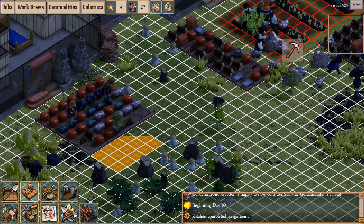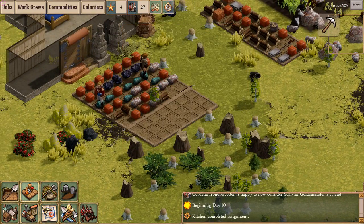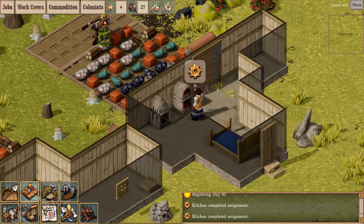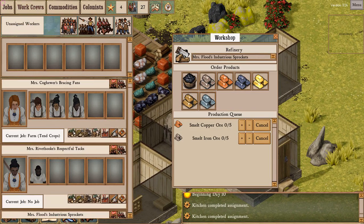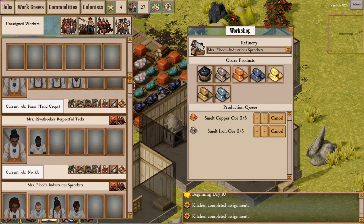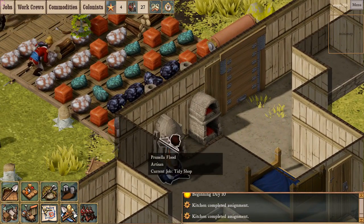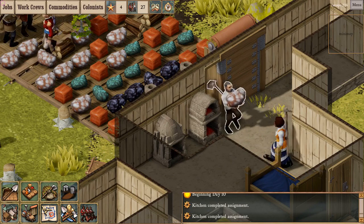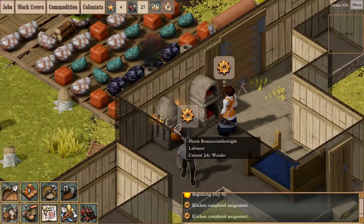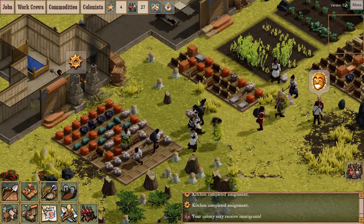Let's expand the stockpile a little bit. This is a new stockpile, so I am still able to control its filters. Nobody seems to be smelting anything — what is going on? The workshop has been cleaned by Mrs. Flood and her industrious sprockets. Here's one of her work crew — Hyrum Bronze Crimple Ride — and you can see him smelting hematite into iron ingots.